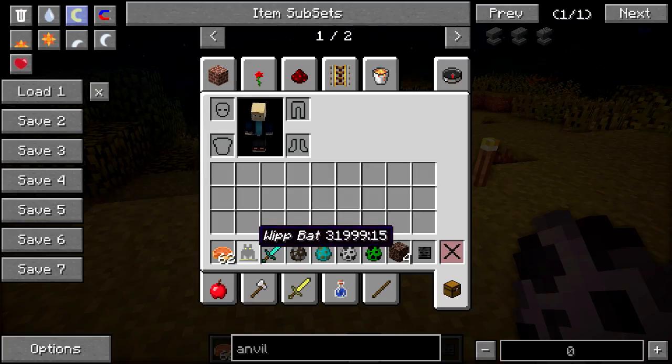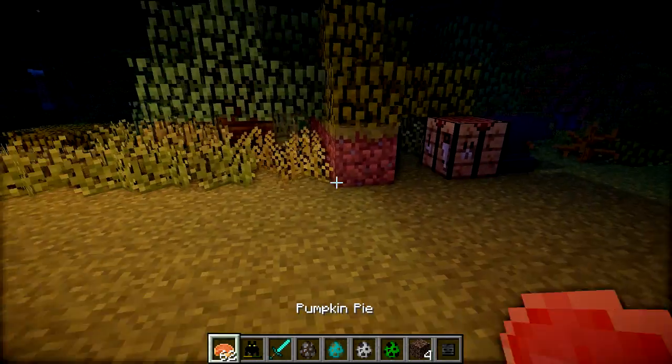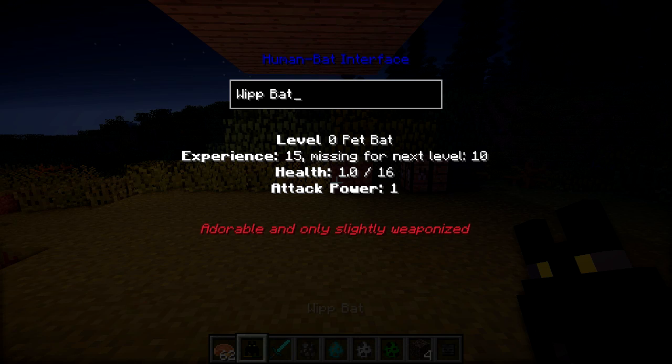Once the bat dies, it returns to your inventory, like so. You can see it's got no health left. But if I just right click on it, you can see it's gained 15 experience, because it did 15 bits of damage on the mobs it was attacking. Once it gets 25 experience, it's going to level up, and then it'll get some more attack power and greater health.